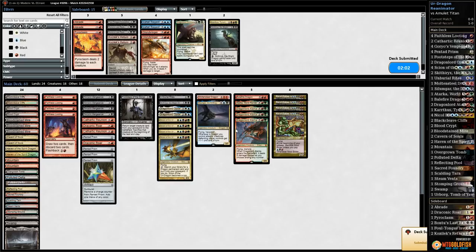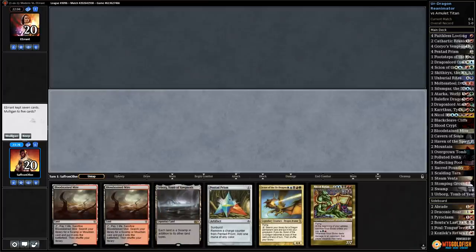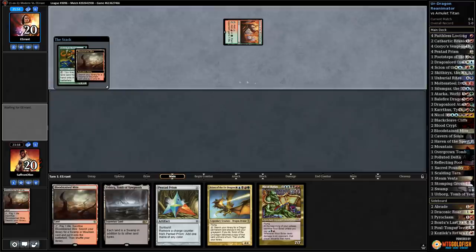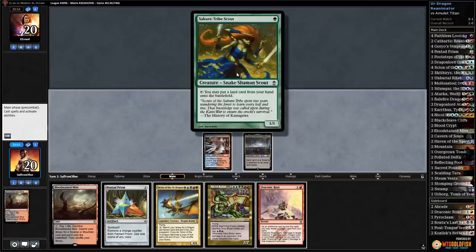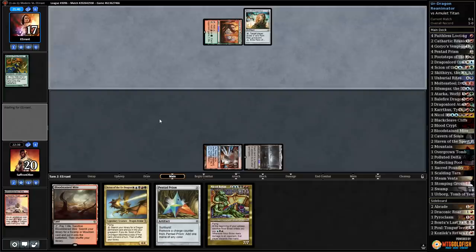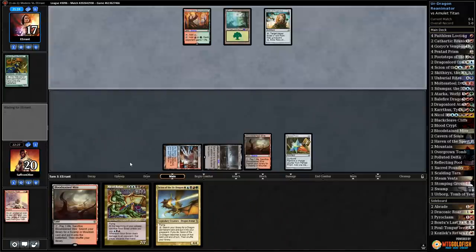Game two, we play first. Only one land — must mulligan. New hand: put Cavern to the bottom, so we have turn two Prism, turn three Scion, turn four wrath their board or mind twist their hand. There's a Sakura-Tribe Scout. Crack the fetch, grab Sacred Foundry — take Steam Vents. Killing Scout means Scion is a turn later, but really bad things can happen if opponent starts playing extra lands.